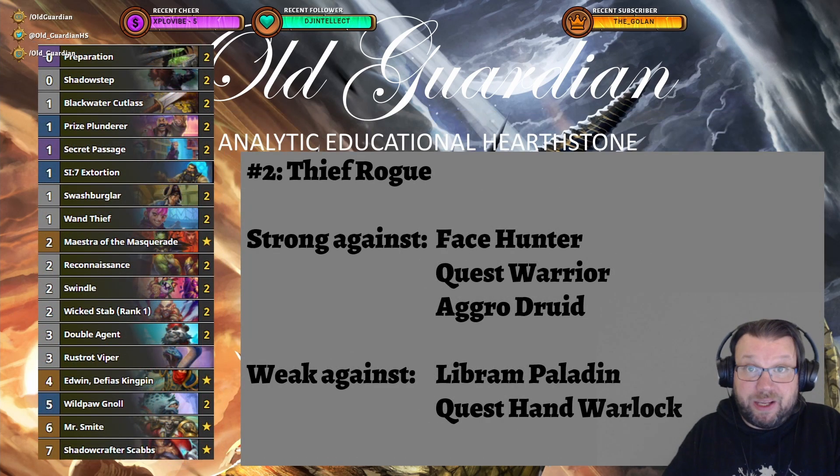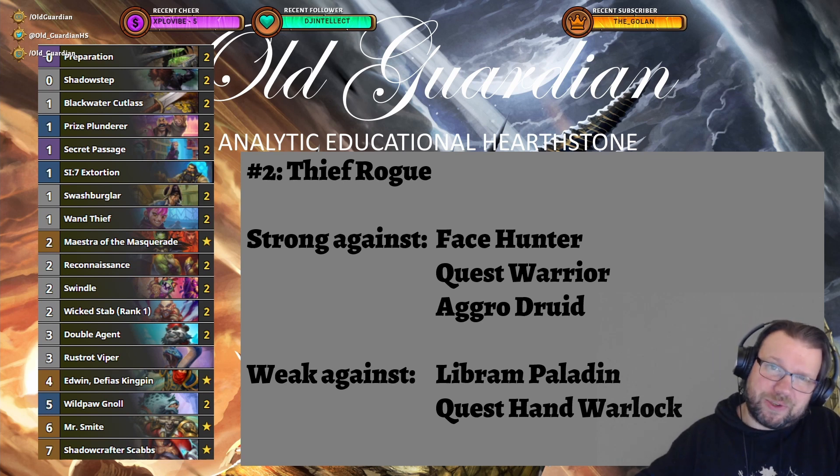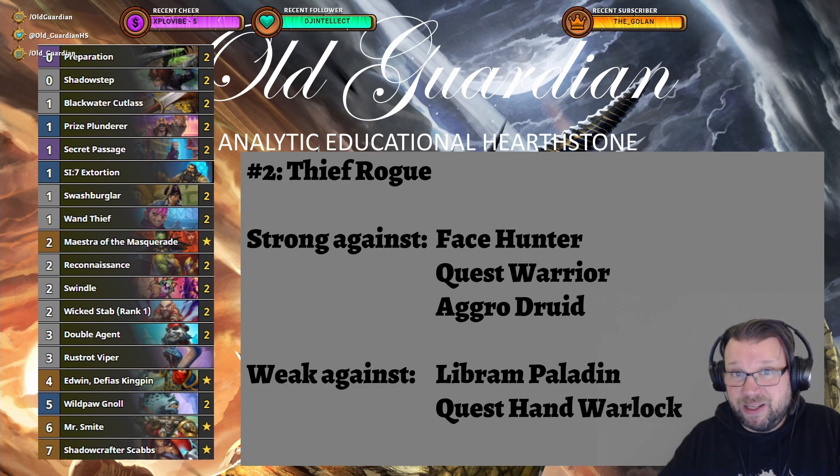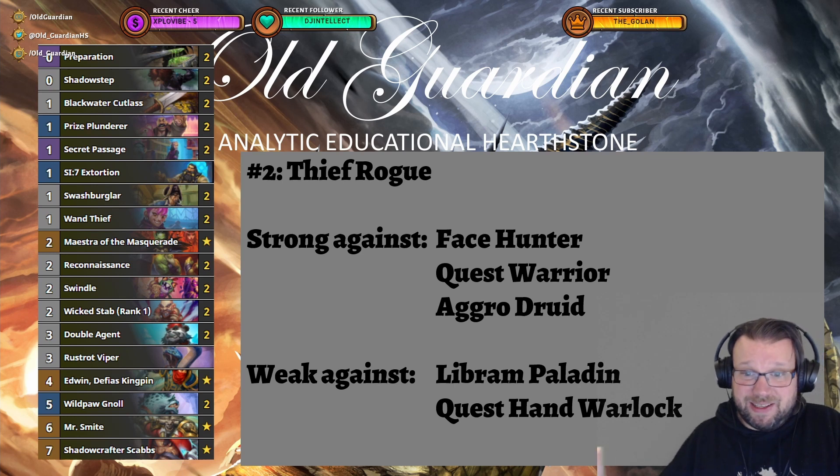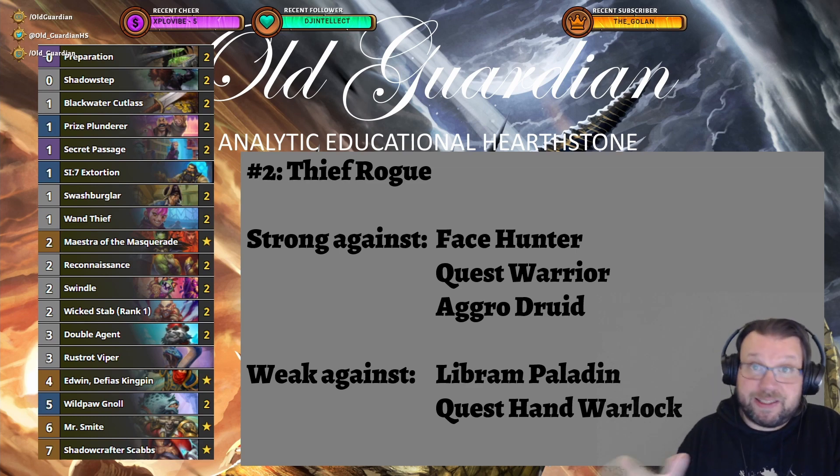The ladder currently really is a one-two punch of Rogue decks, because the second best deck on the ladder right now is Thief Rogue. Thief Rogue has good matchups against Face Hunter, Aggro Druid, and Quest Warrior. So Thief Rogue is good against everything that Poison Rogue is bad against, and Poison Rogue is good against everything that Thief Rogue is bad against. The matchups just flip around depending on what kind of Rogue you're facing. Out of the two Rogue decks, Poison Rogue has become the stronger one, and Thief Rogue is now playing second violin.